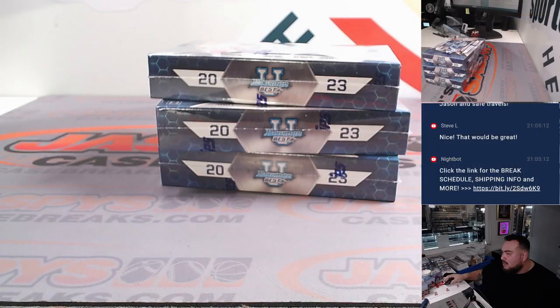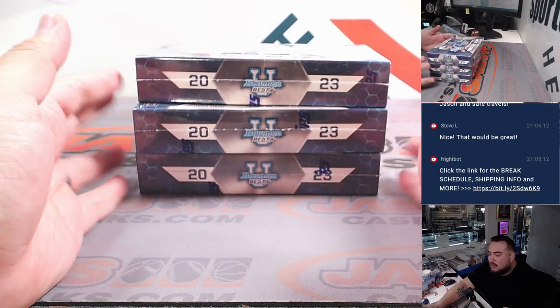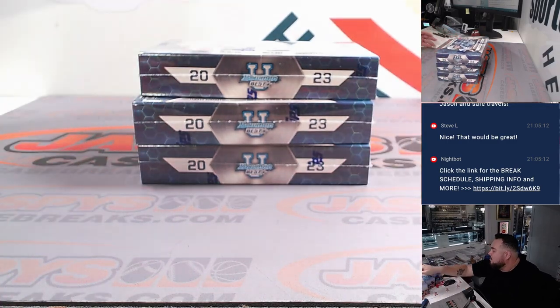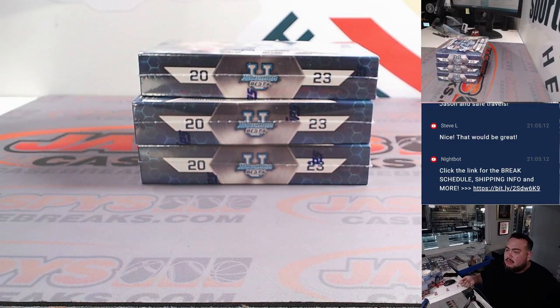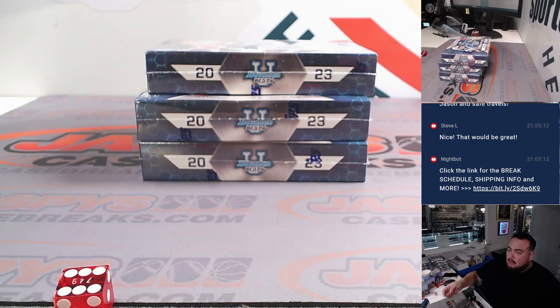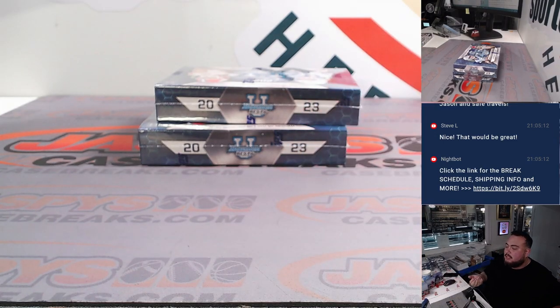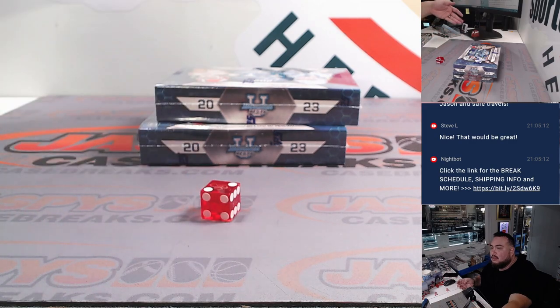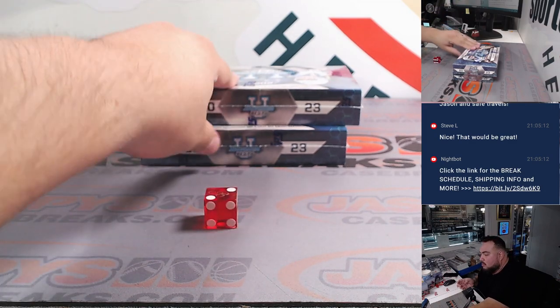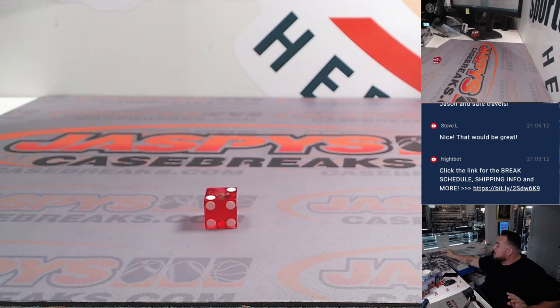All right, so again guys there's gonna be one left over. I did find a second box to use, but let's keep it the same right here. Generate one, two, or three — one, two for the top; three, four for the middle; five, six for the bottom. We got six, so we're gonna use the bottom box. Then same thing here — one, two, three for the top; four, five, six to use the second box. Result is two — one, two, three — all right, so this box here.